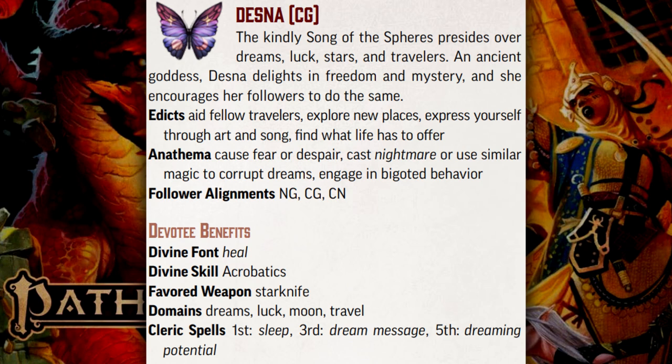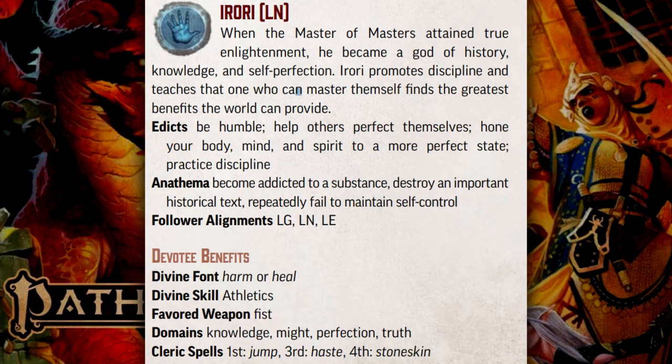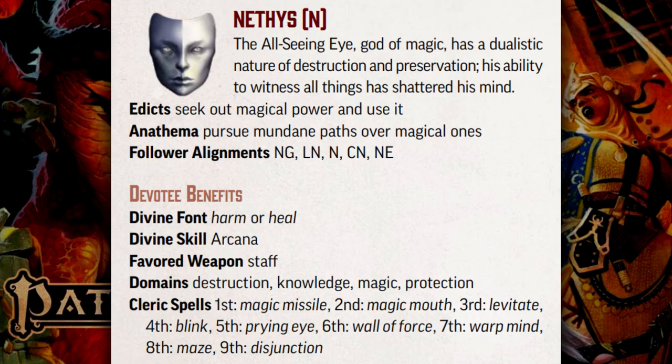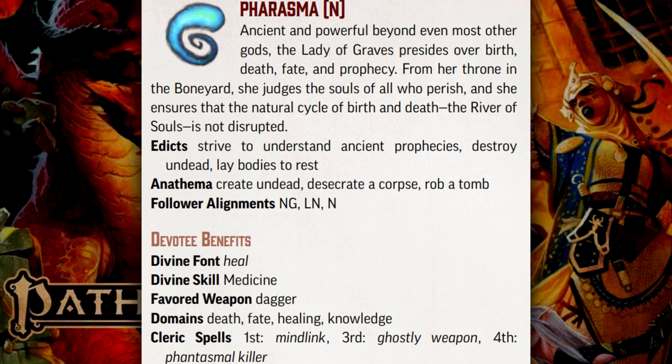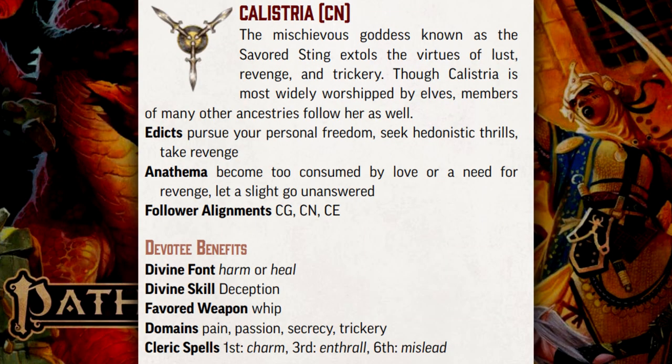Desna, goddess of dreams: always explore life, never cause fear. Abadar, god of wealth: always work hard, never steal or pirate. Irori, master of knowledge: always yearn for perfection, never lose control. Nethis, god of magic: always seek more power, never take the easy way. Phorasma, goddess of death: always destroy the undead, never disrespect a corpse. Gazra, god of the wilds: always respect nature, never civilize the wilderness. Kelystria, goddess of revenge: always find your freedom, never let someone get away.